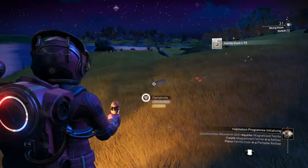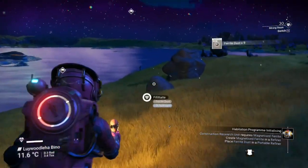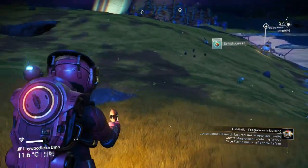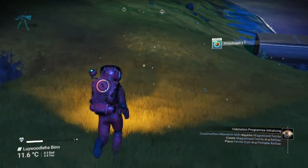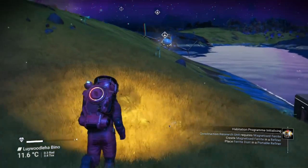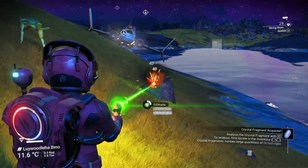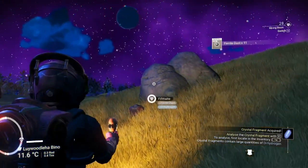I got the milestone system now. 8,000 kilometers — you get that from walking. Milestones you can cash in; you need them for the Atlas quest. And at the anomaly you can cash those in for nanites as well, so you'll need those to do the Atlas quest.